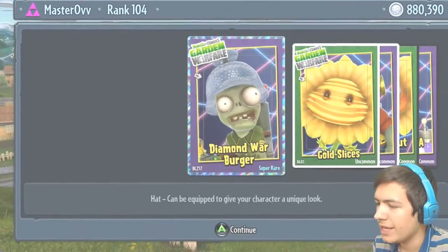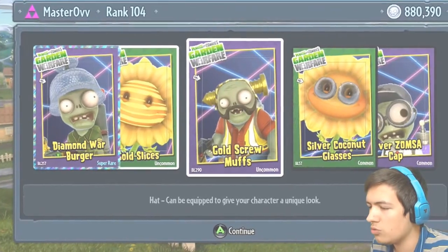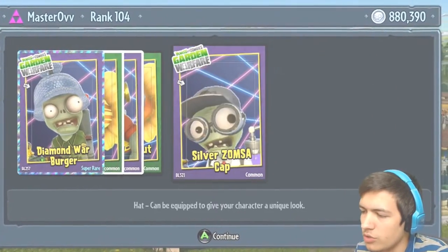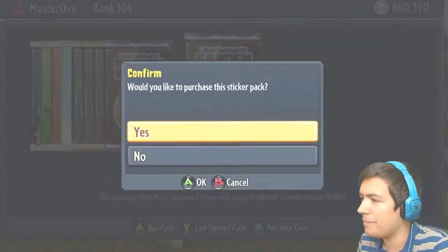What else you got for me, my friends? It is the Diamond Wall Burger, the Gold Slices, the Gold Screw Muffs, the Silver Coconut Glasses, the Silver Zomsa Cap. All right, let's keep it going.